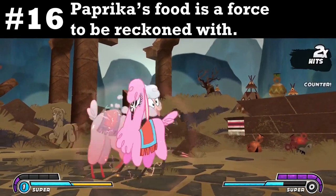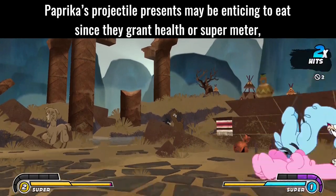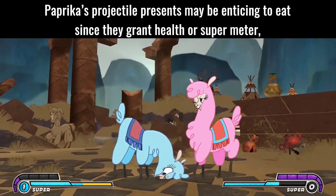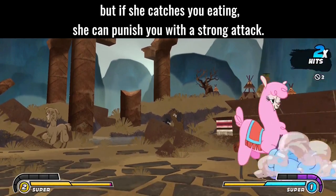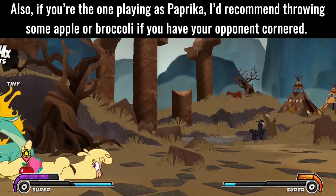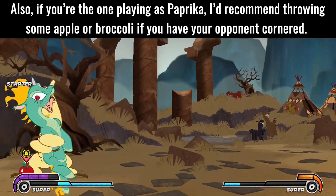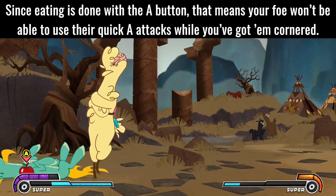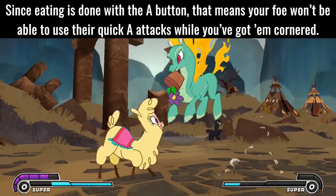Tip 16: Paprika's food is a force to be reckoned with. Her projectile food may be enticing to eat since they grant health or super meter, but if she catches you eating, she can punish you with a strong attack. Also, if you're playing as Paprika, I'd recommend throwing apple or broccoli if you have your opponent cornered. Since eating is done with the A button, your foe won't be able to use their quick A attacks while you've got them cornered.